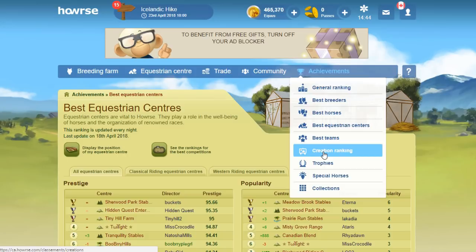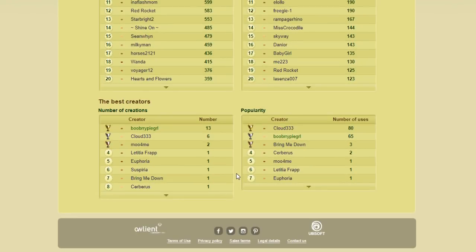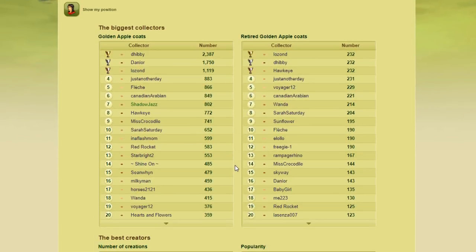There is one more ranking that counts under achievements: the creation ranking. Either collectors or creators will count. The creators ranking theoretically requires very few creations to rank, but it's a big deal to design a creation, submit it to the game, and have it get accepted — I've never done it so this would be quite difficult. The collector's ranking is an option too, but very difficult and expensive. A lot of these players have been collecting coats for years. If you're already a coat collector, stick with it — you'll be doing what you enjoy and hopefully qualify over time. I'd assume it's either or — top 50 among golden apple coat creators or top 50 among golden apple coat collectors.